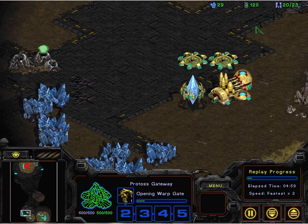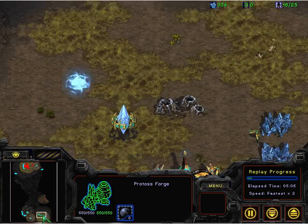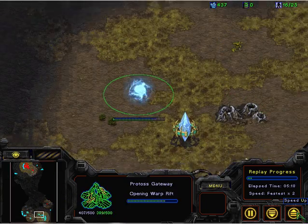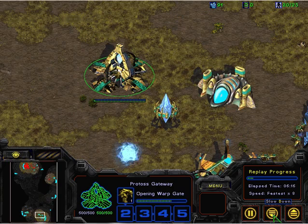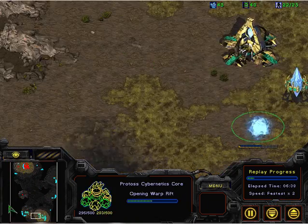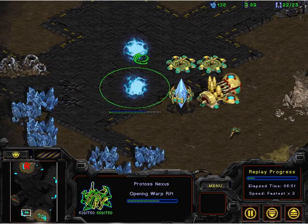Back to XeIMP: two cannons, a forge, no upgrades, and in the main base we've got a first gateway coming up as well. And a core. And a Nexus. Look at this building placement — isn't this beautiful?